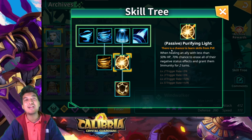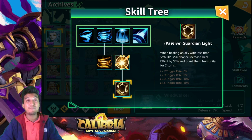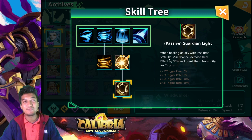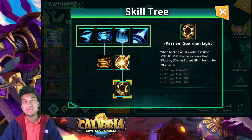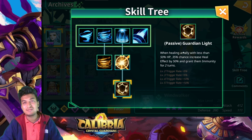Let me know in the comment section below what you think about it or if you notice any trigger mechanics I might have missed. The next passive is Guardian Light — when healing an ally with less than 50% HP, there's a 35% chance (improvable to 65%) to increase the heal effect by 50% and grant them immunity for two turns. The description just says 'an ally,' which might have some nuance — if I'm mistaken, please correct me.